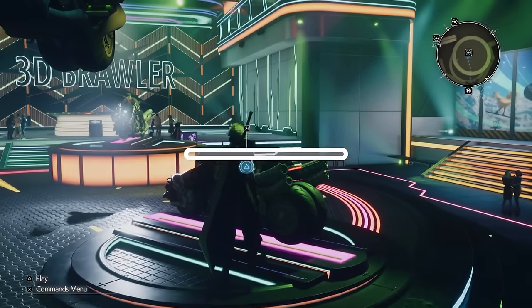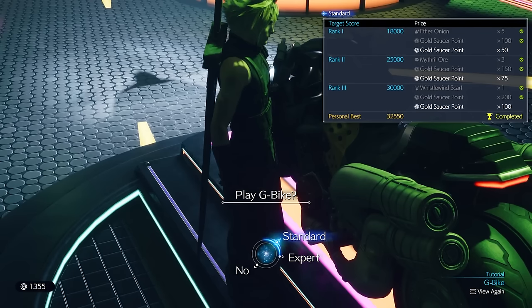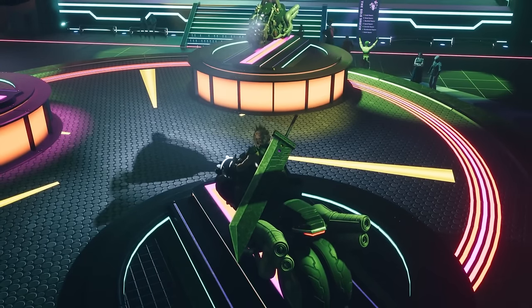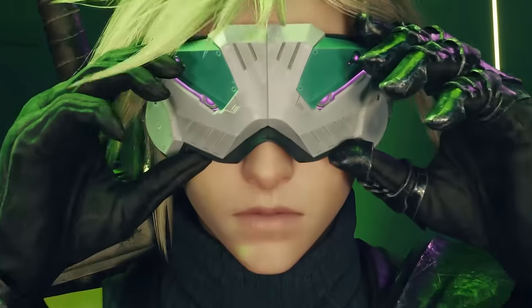The G-Bike minigame makes its return from the original Gold Saucer and offers valuable rewards like Astral Remnant, Dark Matter, and the Limit Booster accessory. You'll need to reach rank 3 to earn all three rewards, but these can be easily done with just a few simple tips.